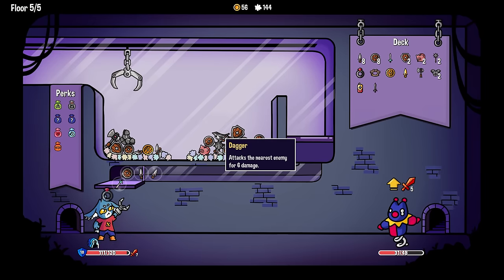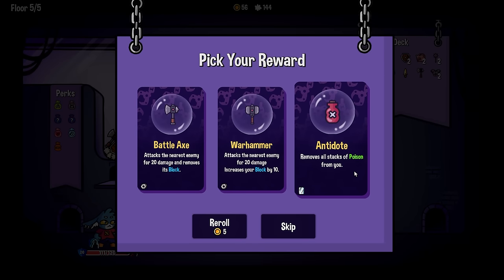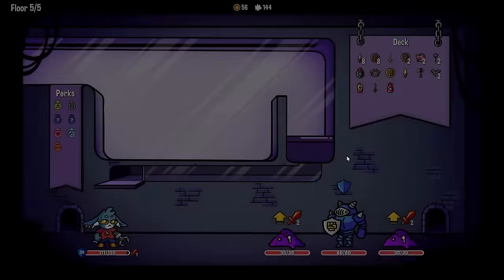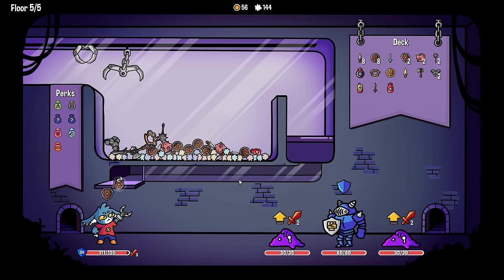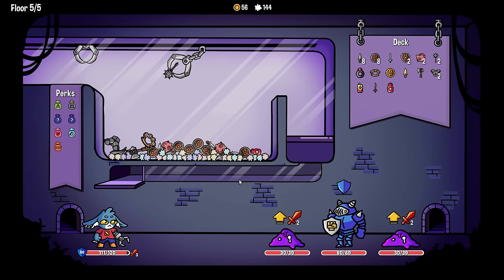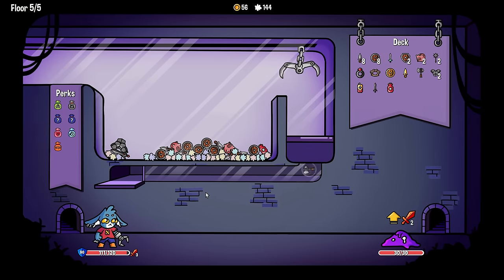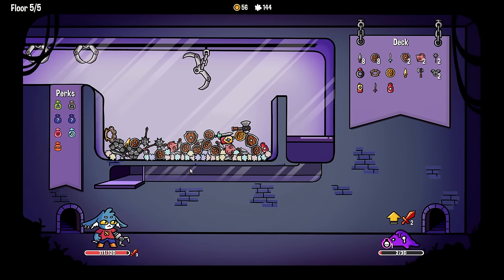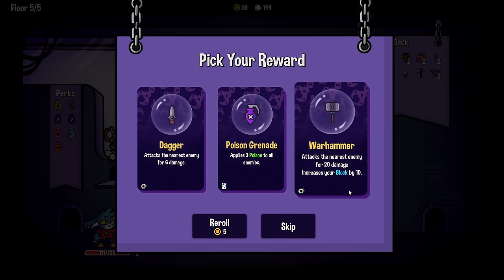'Antidote removes all stacks of poison from you' - I think I want this, just in case. I'm gonna do this and then this - goodbye. Although this almost does it. We do have a dodge. Getting to double trigger items is kind of insane. Triple triggering is also kind of ridiculous.